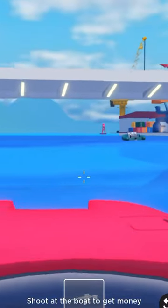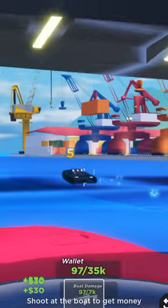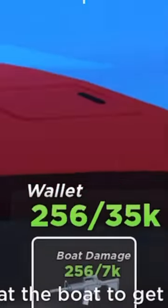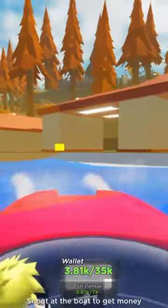This heist works the exact same as the money truck, but instead it's just a boat. You shoot it and you actually get some money. As you can see with the boat damage, you can get up to 7,000 in your wallet. And when it turns up to the docks, it completely disappears — it's literally completely gone.